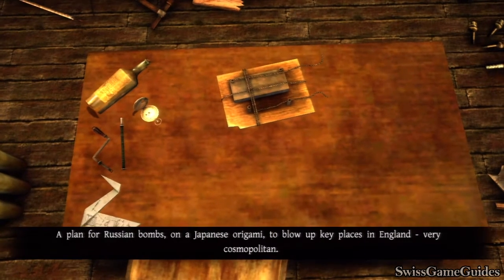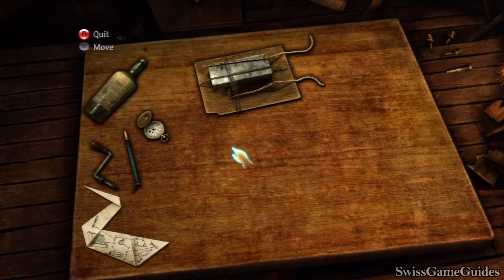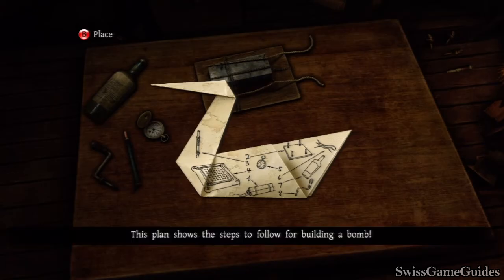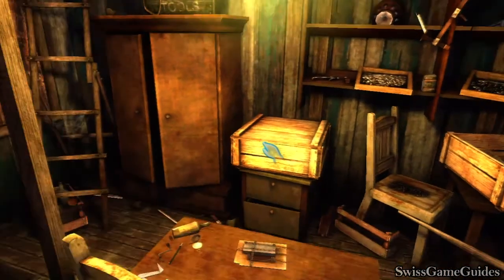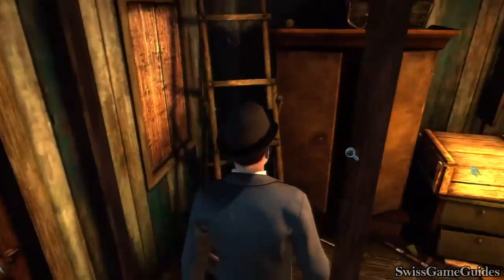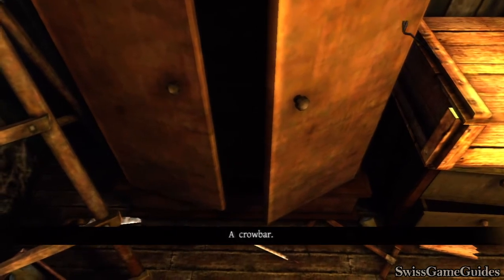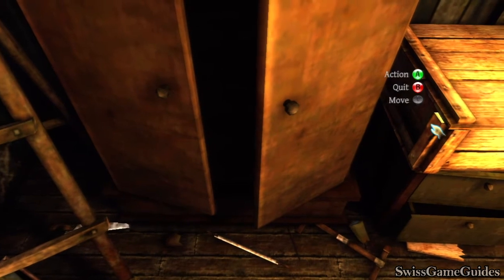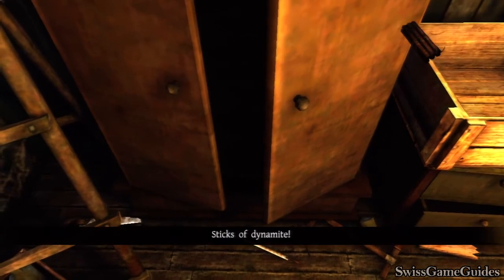A plan for Russian bombs on a Japanese origami to blow up key places in England — very cosmopolitan. This plan shows the steps to follow for building a bomb. A crowbar, locked, sticks of dynamite.